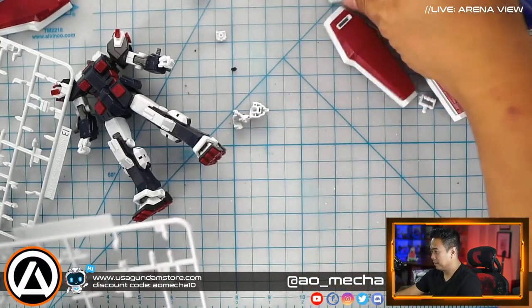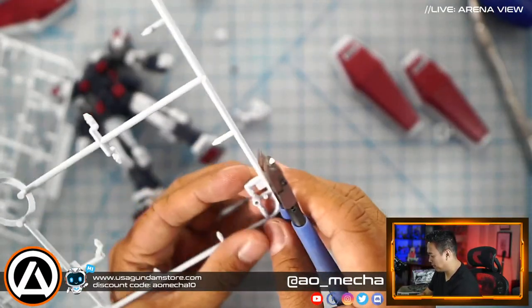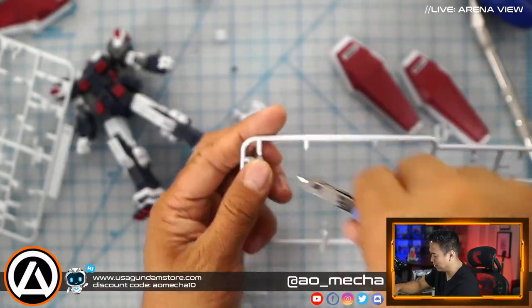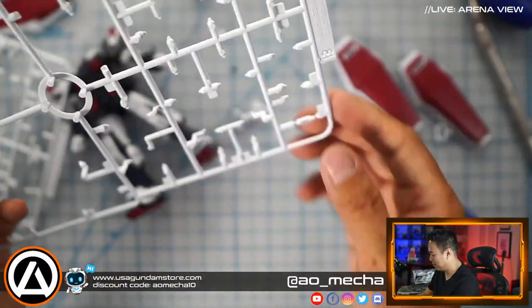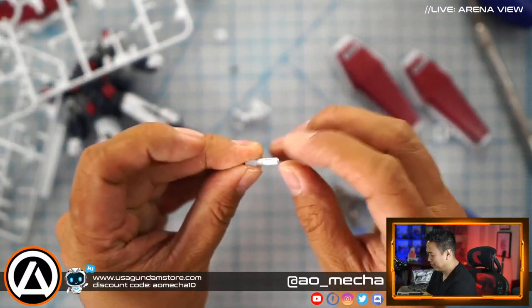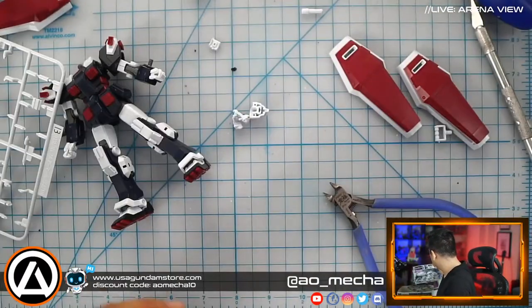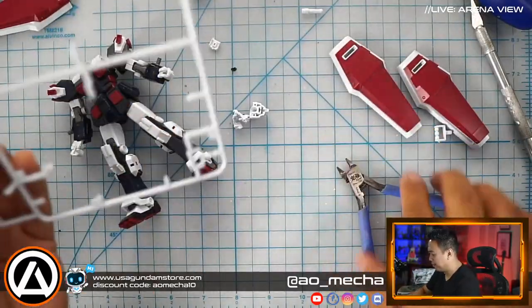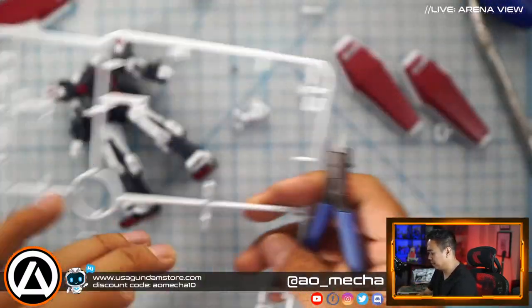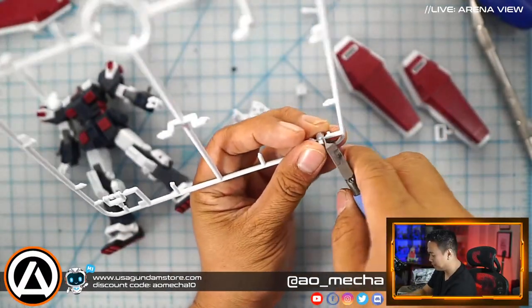It's a single-hand beam saber — a little short, stubby beam saber — wow, that's cool! Runner B is officially completed. We're going to line up the parts so we don't miss them. I'm totally deviating from what I was planning but it is what it is — this is an adventure and it's wherever the road takes us. Sound good? Let's see — look for the A runner.